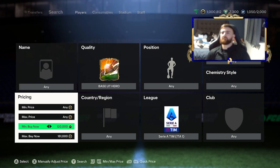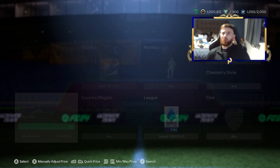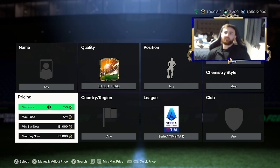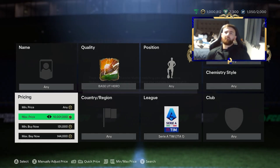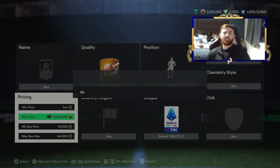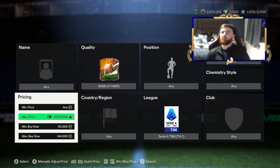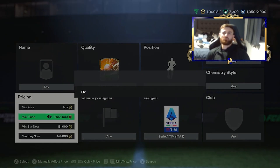Brolin comes in — his maximum is around 130K, and he's gone. So for Schneider, the EA tax is 10%, which is 8,000 coins on a 160K sale. We're making about 3,000 coins at that level, or potentially 7–9K profit depending on buy price. There's not a huge bracket with Schneider — you can make from 7–8K all the way to about 20K, but Brolin's price cuts that off. Still a really good filter to try.